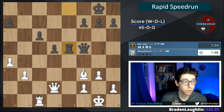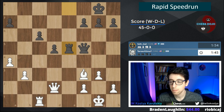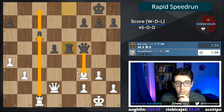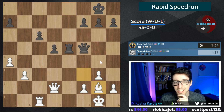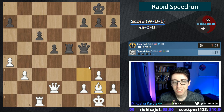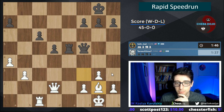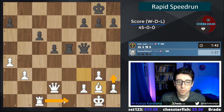Yasser Seirawan's book 'Winning Chess Strategies' is highly recommended as well. We could go rook-takes c6 here, taking advantage of this tactic, but this is kind of complicated — we don't need this. Let's just play bishop g2. This is the chess I would want my students to play — just very calm, simple. We'll trade the rooks off and win the game smoothly.